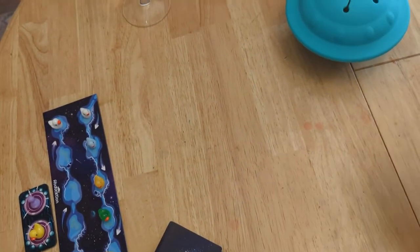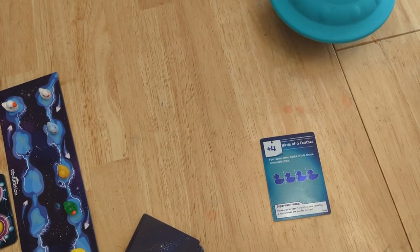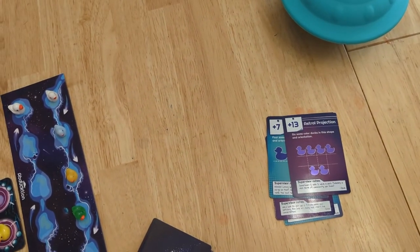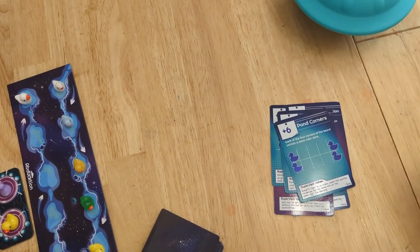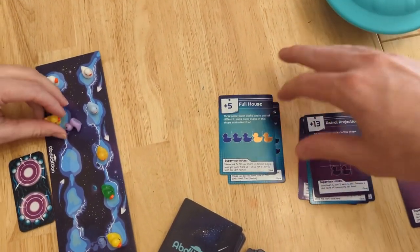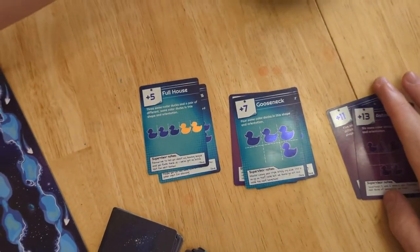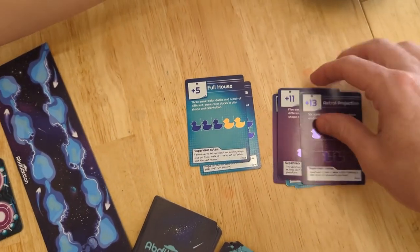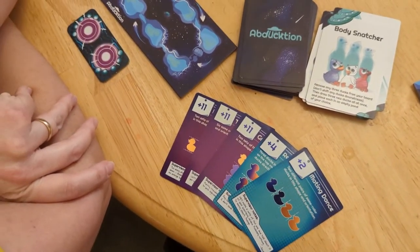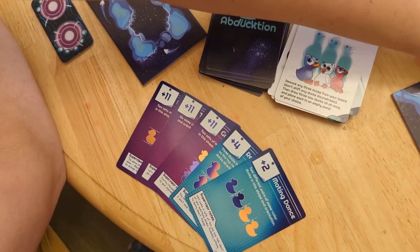Alright, so we're counting up our score. I'll do mine out loud and Jess can do hers silently and decide if she wants to share or not. So that's 13, 20, 33, 38, 44, 55. And really it just came down to — if you were following along at home — I got these two big expansion pack cards right out of the gate. 24 points early on like that is a really tough amount for anybody to overcome. Pretty dope. But I got 33, 37, 39. So pretty close, fun game.